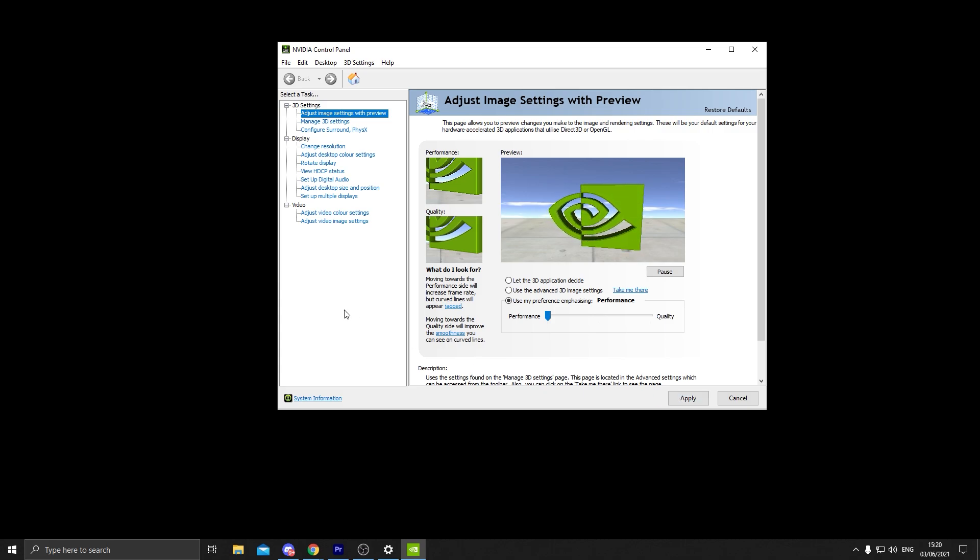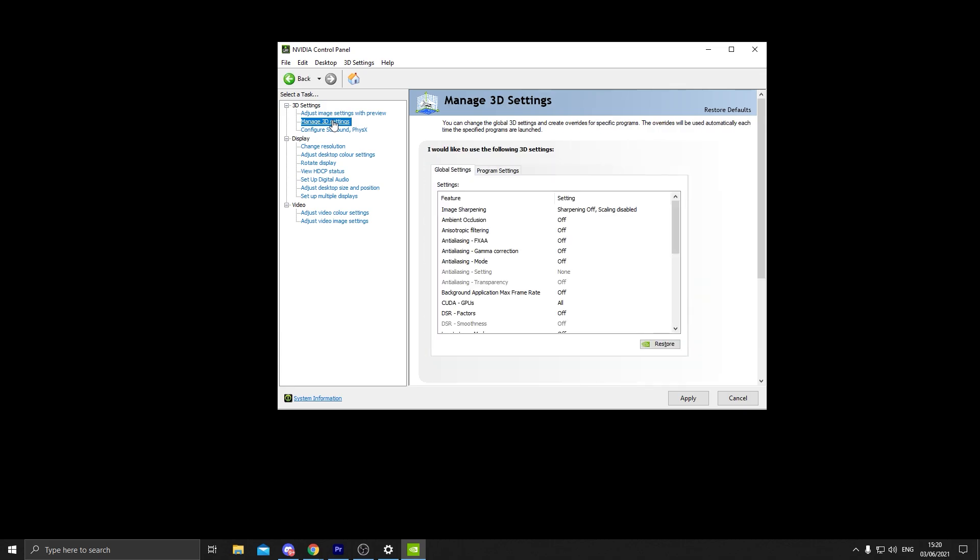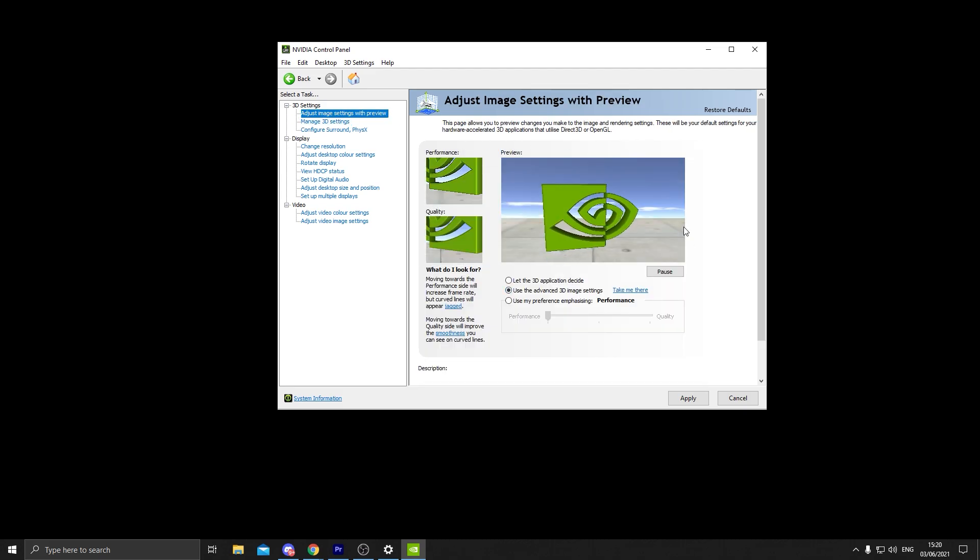Once you've set the preference to Performance, click Apply. The edges in the preview will look a little sketchy, but that's fine — we don't need high quality here. You can do more advanced settings like Manage 3D Settings, but I don't recommend playing with those because it's really advanced and can mess with your PC. Just do the one setting I showed — set to Performance and apply — and you should be good.